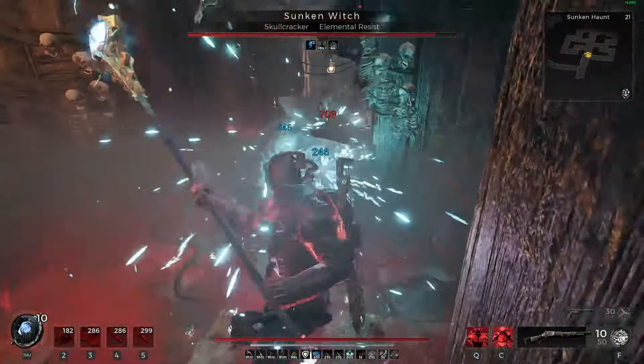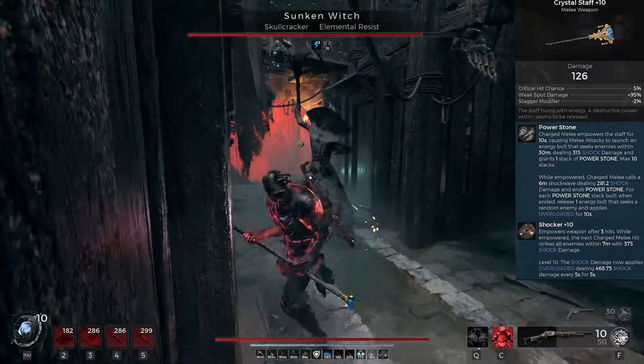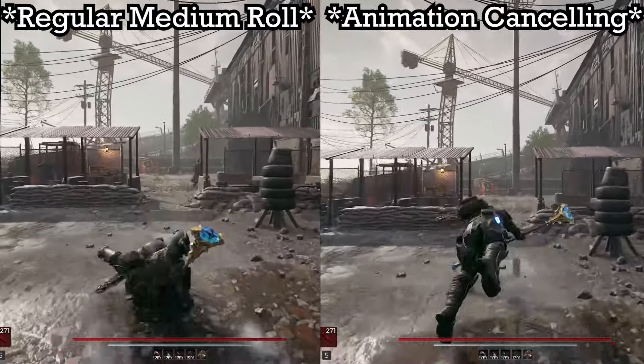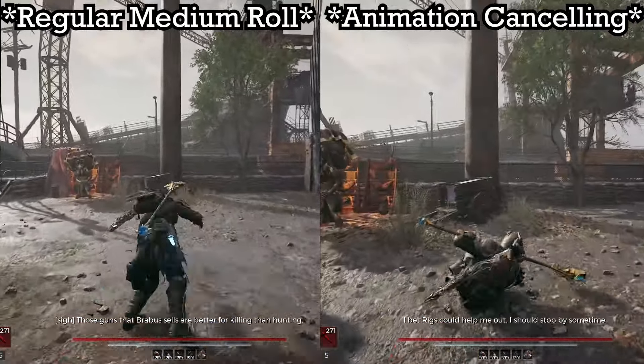It allows you to dodge out of any attack, and with Crystal Staff, you can spam the ever-living shit out of your opponents as you back dodge endlessly. This ring can also enable animation cancels with dodge rolls, giving you opportunities for a lot more iframes and speed — something that enemies have a tough time keeping up with. I'll be sure to show you plenty of examples throughout the video.